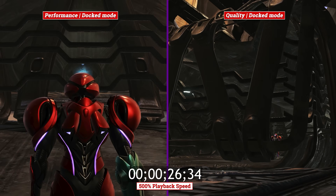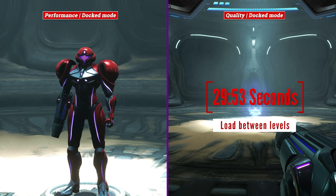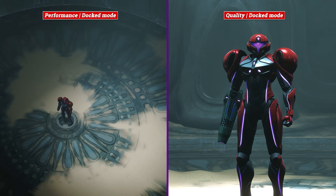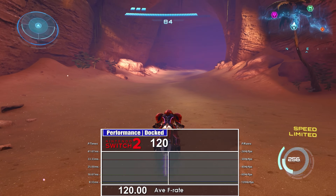They are faster in Performance mode than Quality mode due to that 120Hz V-Sync, which helps everything — specifically its tick rate and game logic. So if you want the fastest performance and loading, Performance mode is the way to go.